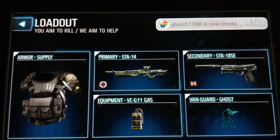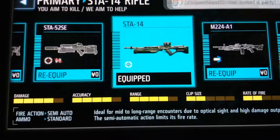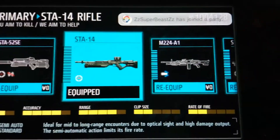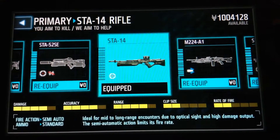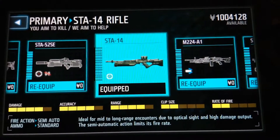Let's just look at the stats: damage — good, accuracy — good, range — good, clip size and rate of fire. But rate of fire gets you killed. It's semi-automatic, so it's not gonna be the best even if you have a trigger finger.